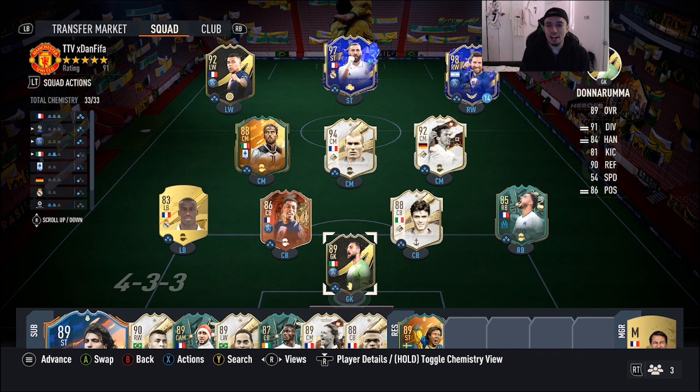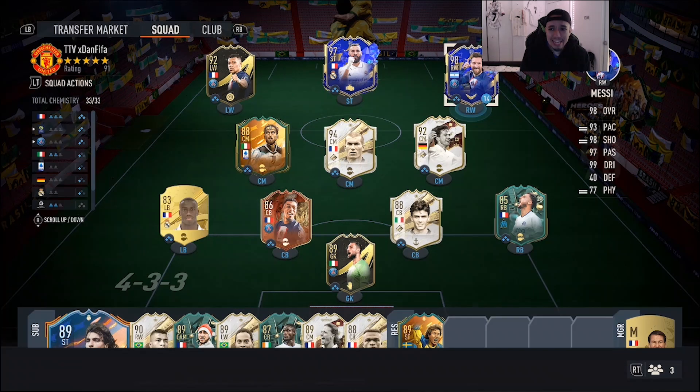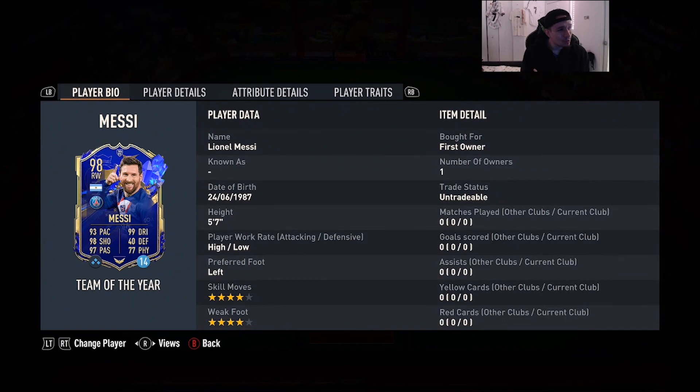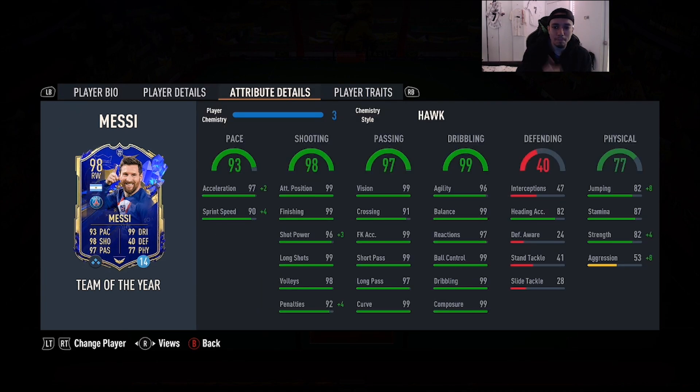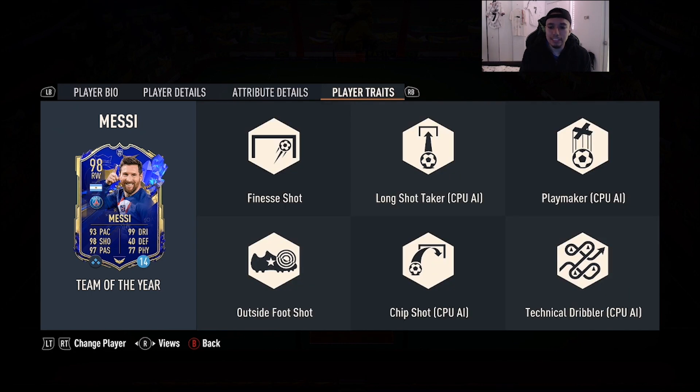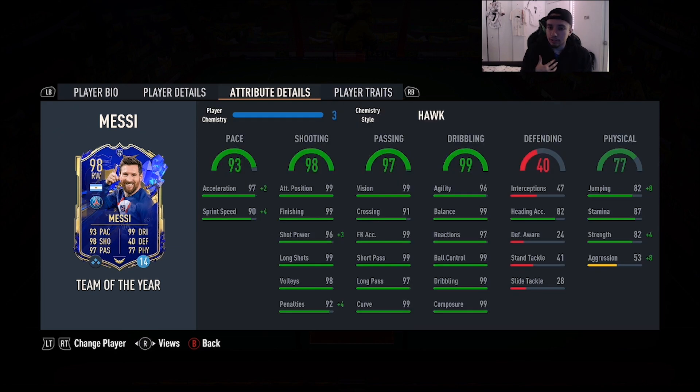Yo YouTube, what's going on — welcome to another video! Today we're going to review 98-rated Team of the Year Lionel Messi: 5'7", high/low workrates, left foot, four-star skill moves, four-star weak foot, 93 pace, 98 shooting, 97 passing, 99 dribbling, 77 physicality. Messi has both the finesse shot trait and outside the foot shot trait.